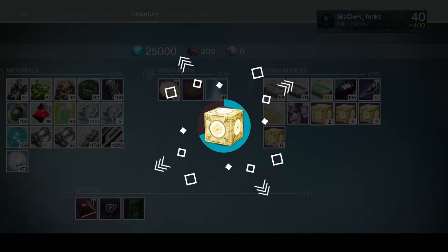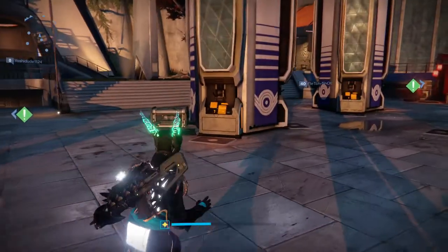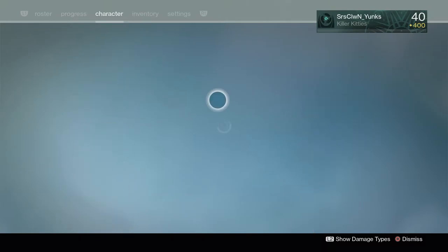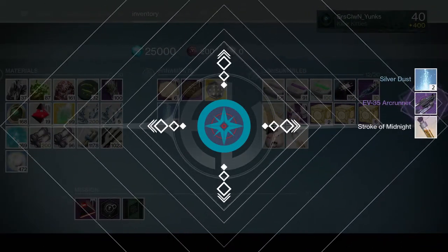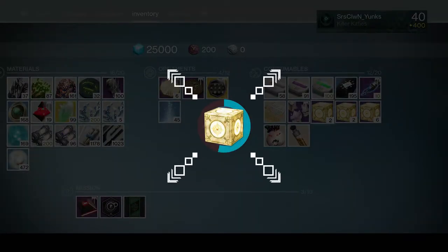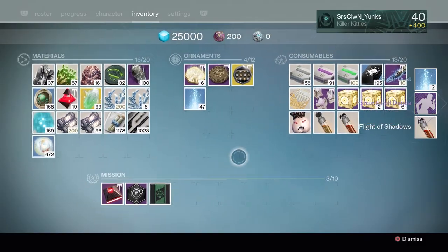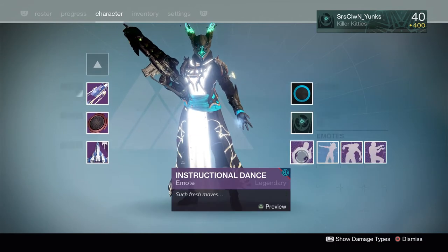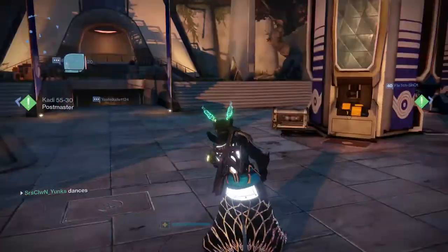Let's go ahead and pop one of these open. There's the steel witch — did I already have that ornament for red death? Yeah, I think I had that one; I wanted the white death one for red death. Let's open another one. A sparrow that I don't really care that much about. Let's keep going. There's an emote — instructional dance. Let's take a look at this emote real quick. I didn't have that before, definitely didn't have that. That's a legendary emote right there.